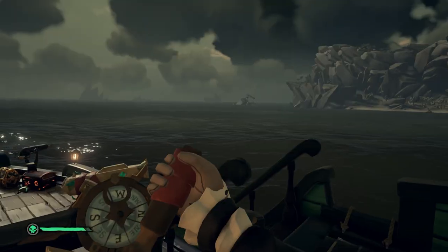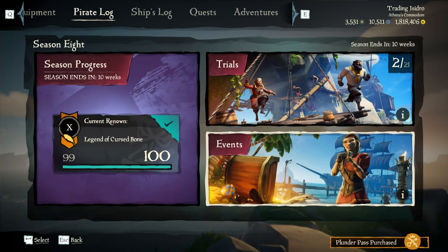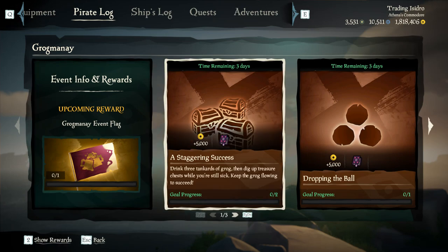If you want to track any of the challenges, you can either go to seaofthieves.com/Grogmanet, which I'll link in the description, or go into your menu, Pirate Log, Season 8, Events, Special Events, Grogmanet, and then there's the rewards and the challenges. So it's all in there.